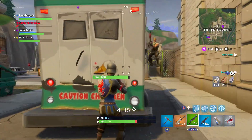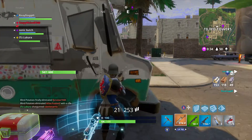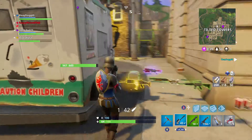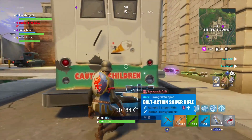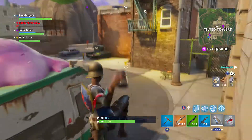Some fixes have been made to the world: they fixed missing collision on a window asset in Tilted Towers, fixed the landscape appearing jagged at medium range distances, fixed an issue causing two items to spawn in the same location near Lonely Lodge, and disabled the collision on the vines at Moisty Mire.